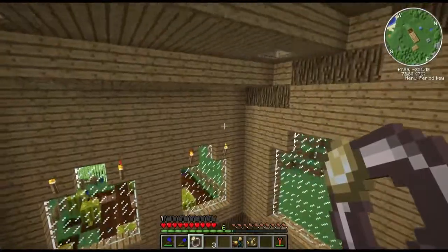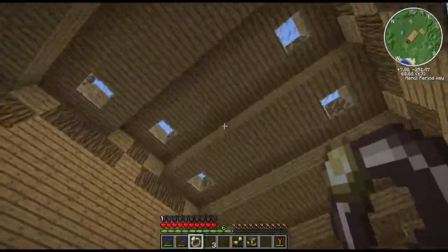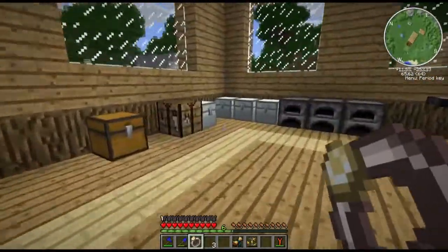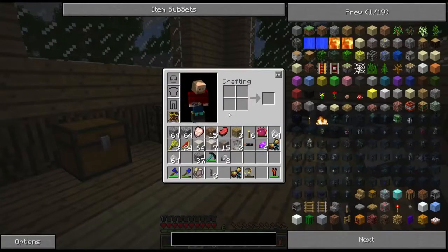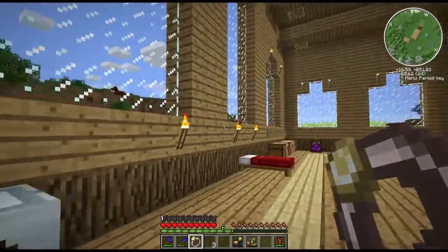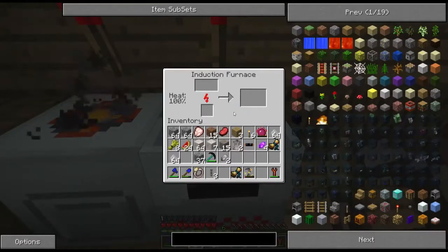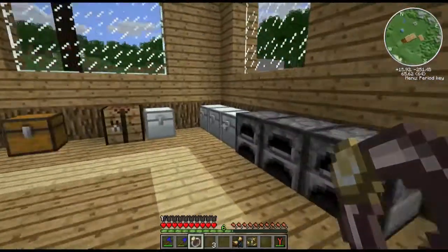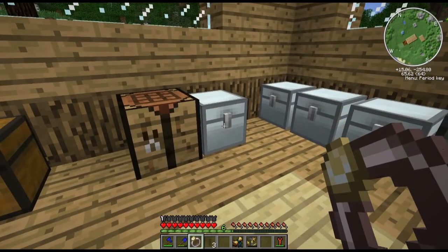And I feel like you fall slower too, but that's probably just me. I can jump almost to my roof — that's awesome. So in this episode we are going to be finishing up the storage room. And to do so we're going to need lots and lots of iron chests, so we're going to smelt up this iron here. That'll give us 16 iron chests.